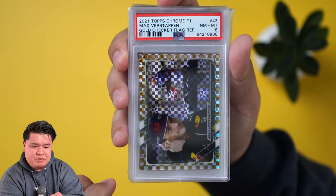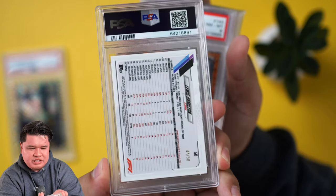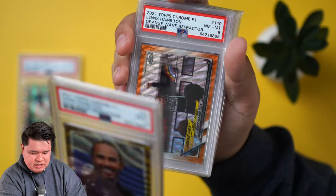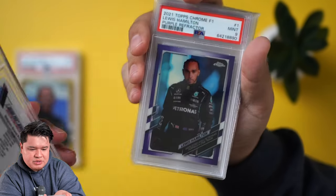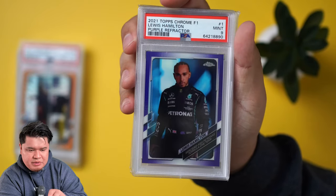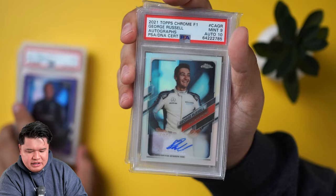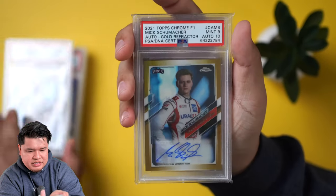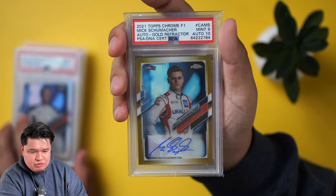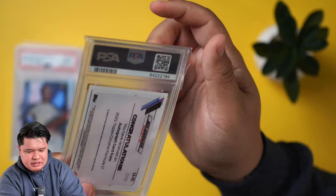Quick recap of what we got: the gold checkered flag Max Verstappen — an 8. The gold wave Lewis Hamilton, jersey numbered — a 9. The orange wave Lewis Hamilton, out of 25 — waves are hard to grade — an 8. The purple Lewis Hamilton, out of 399 — a 9. The George Russell auto — 9 card, 10 auto, numbered to 137. And the true rookie gold Mick Schumacher, son of the GOAT — 9 card, 10 auto.